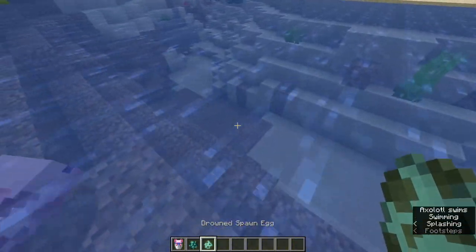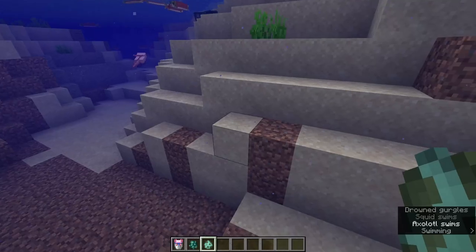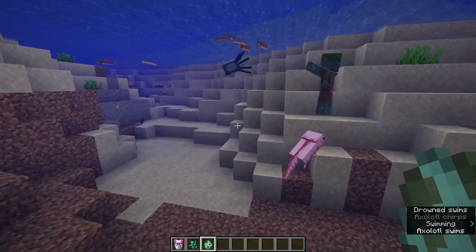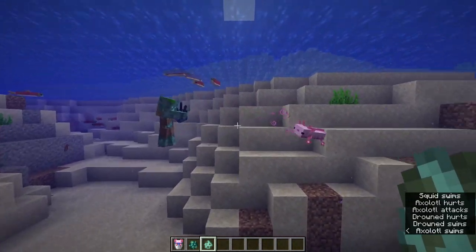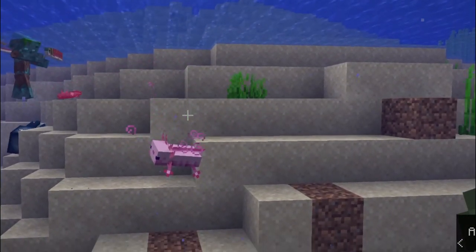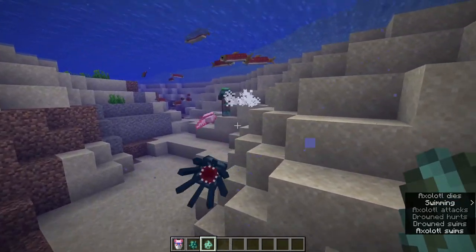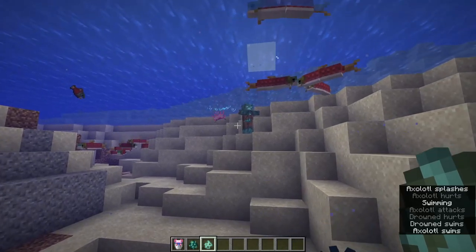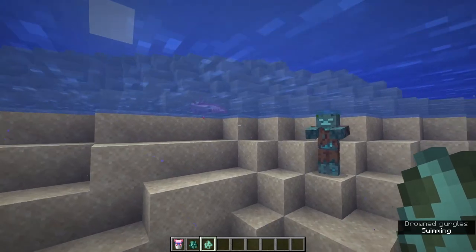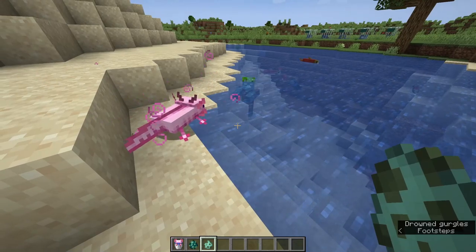We're going to put a Drowned down beside this and I'll show you what they actually do when they take damage. Let's put a Drowned down and the axolotl should see him. So once the axolotl takes damage, as you guys can see, he will play dead to recover 2 hearts. They like to play dead to heal themselves. The Drowned won't be able to hurt them when they're playing dead, and then he'll go back into battle.